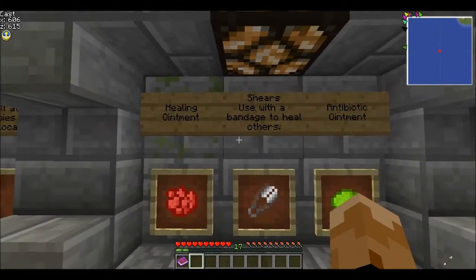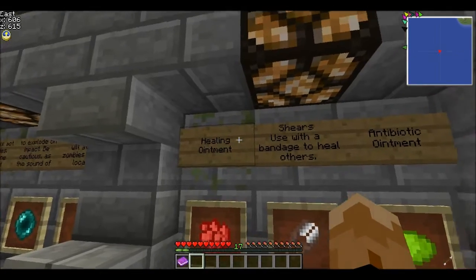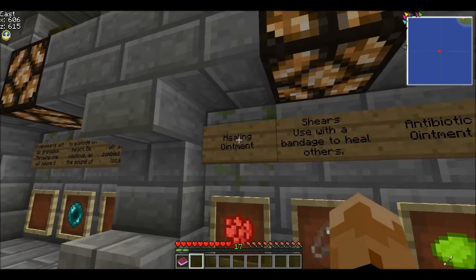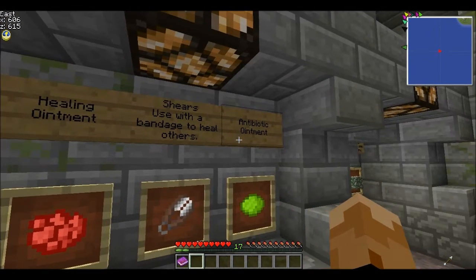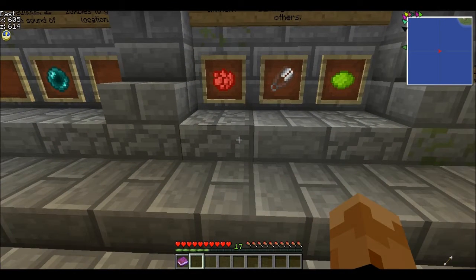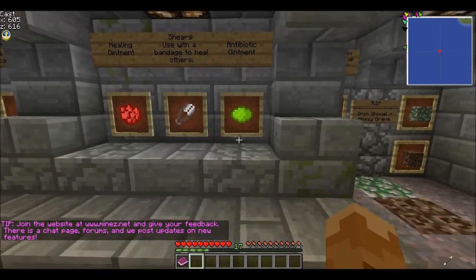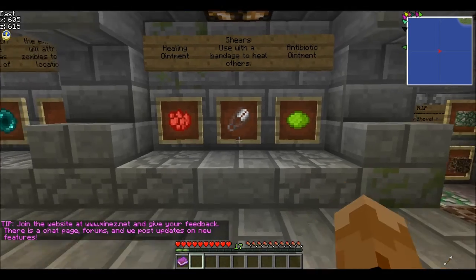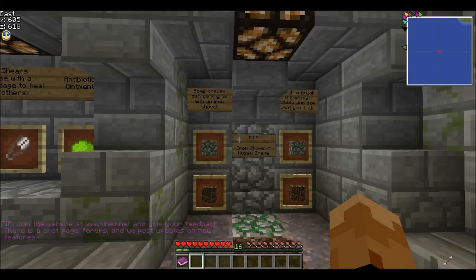This is your healing setup. You get a bandage which you can use to bandage other people up without consuming it, which is good — it means you can heal people as much as you want, but they do have a cooldown of about four minutes. There's also healing ointment and shears. To heal someone: left click on them with bandages, then left click with either healing ointment or antibiotics, or both, and then left click with shears which will sew it up. This is a new feature added recently.